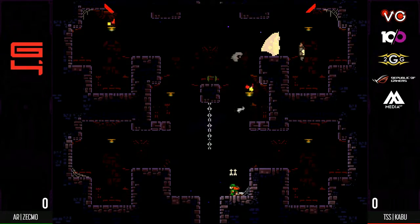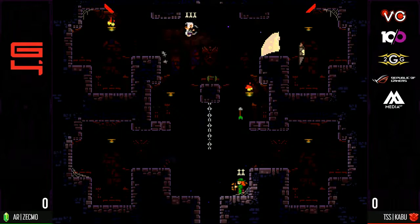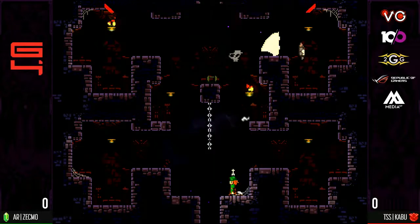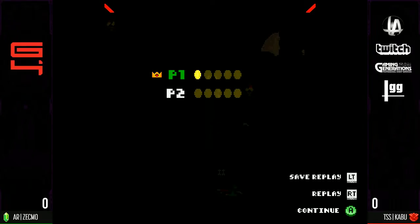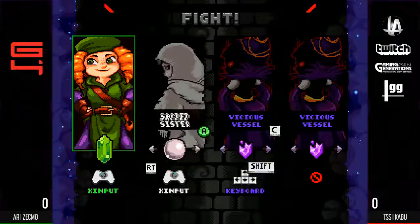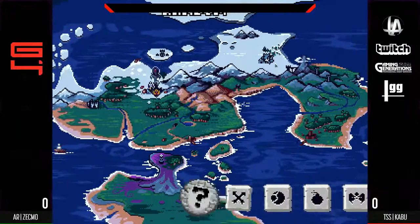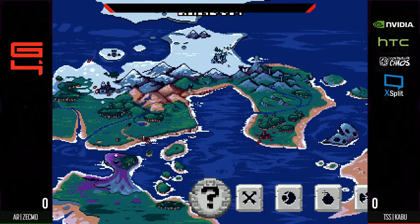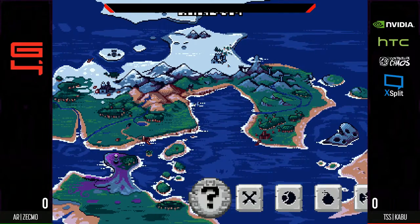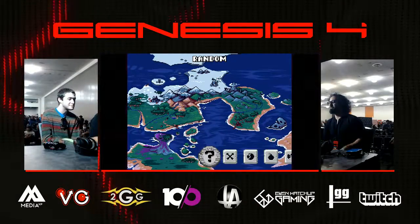Zekmo just showing off the movement right now. That read. That read. Zekmo just calling Kabu out. That is the hardest possible read right there. Going out again? All right, I think this is for real, because I know Kabu does play red. I'm not sure what that whole little exchange was right there — it must have been hand warmers.